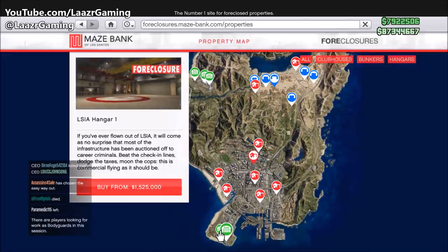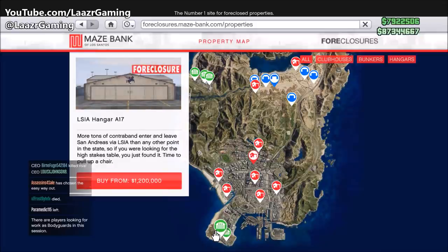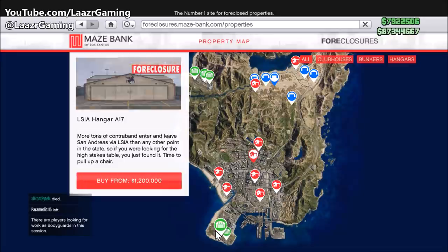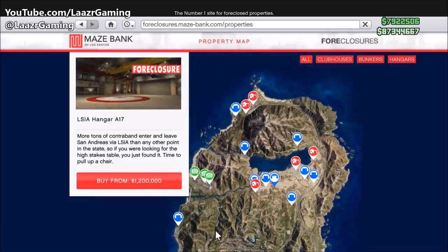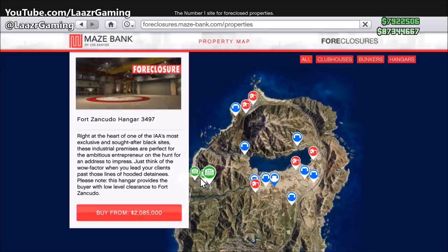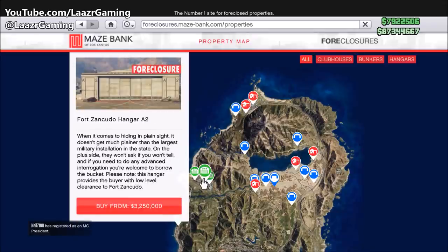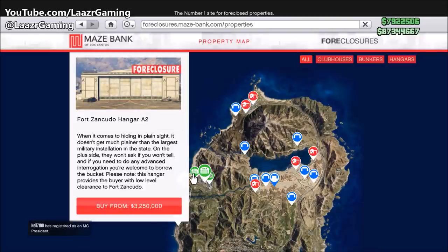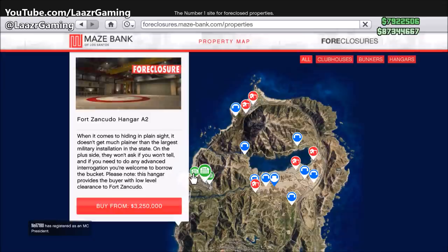First things first, I'm going to cover the brand new properties known as hangars. You'll need to own one if you want to take part in the new smuggling missions or store any of the brand new aircraft. There are only two locations where hangars are available: LSIA and Fort Zancudo, and prices range from 1.2 million all the way up to 3.2 million.